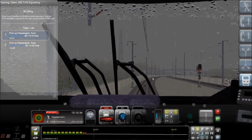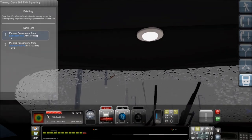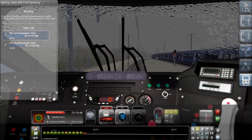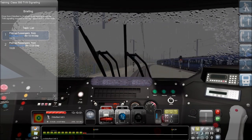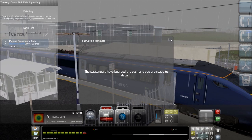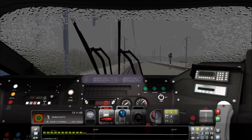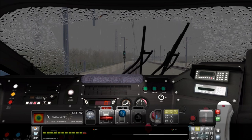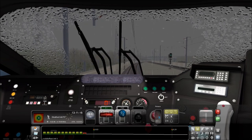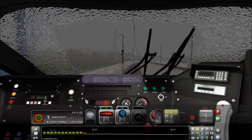I'm going to bring up my task list and get the wipers on - you can also hit V on the keyboard. I'm going to get my cab light on by hitting L on the keyboard so I can see my displays, and I'll turn the exterior lights on as well. Okay, we've got the passengers on board. Let's get into the board position, get our throttle going, and the AWS system is going off.